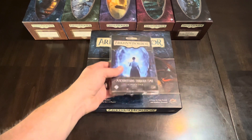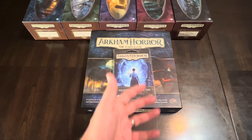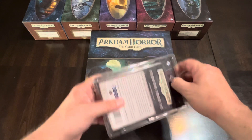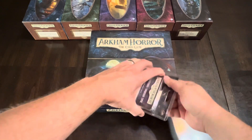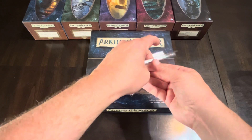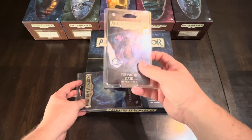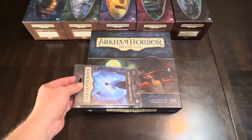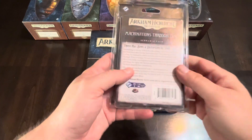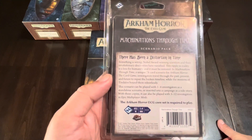The problem with unboxing scenario packs is spoilers — these are all about not knowing what's going to happen next and encountering new stuff. So this unboxing is going to be somewhat limited because I really can't show you a whole lot. But remember, you can still win the Pallid Mask giveaway. We can at least read the back of the box, since if it's printed there it can't be too much of a spoiler.